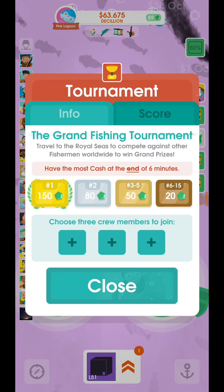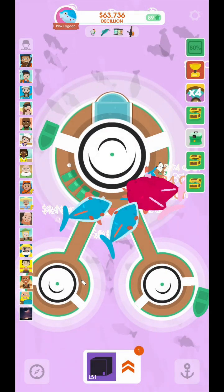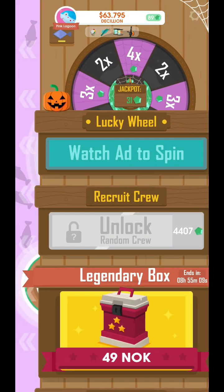Number two is tournaments. You can get a fair amount of GEMS from the tournaments, especially if you win or come second place. But the best way is, of course, farming ads at the Lucky Wheel.